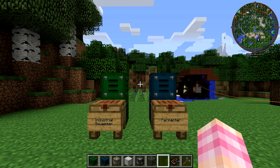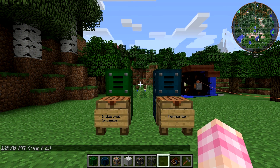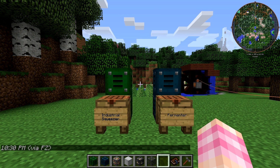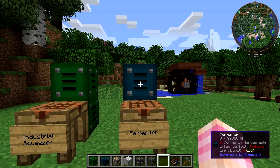You're going to need actually three multi-block machines. They're all fairly easy to make. And we're going to start off with these two right in front of me, the industrial squeezer and the fermenter. In order to make these two multi-blocks, you need to craft their blocks — industrial squeezer blocks and fermenter blocks.